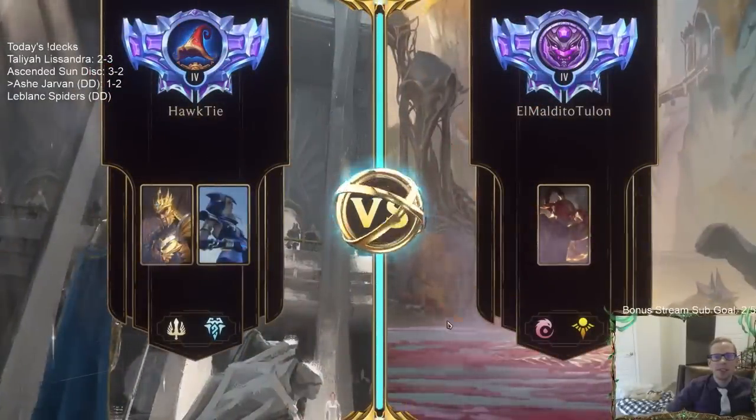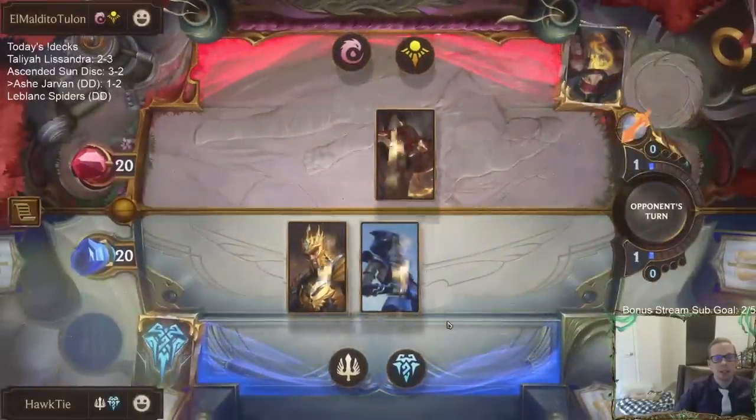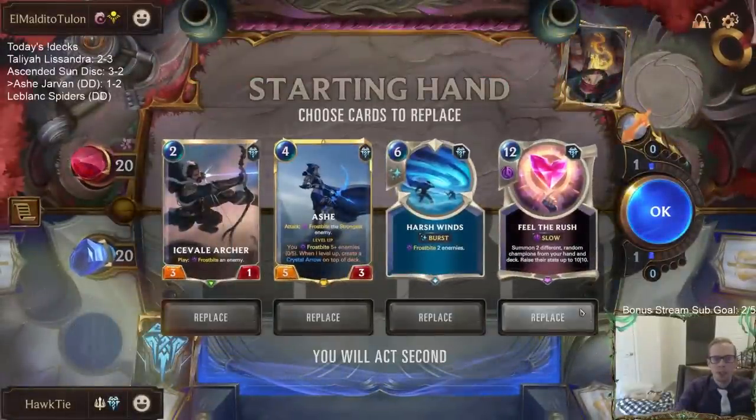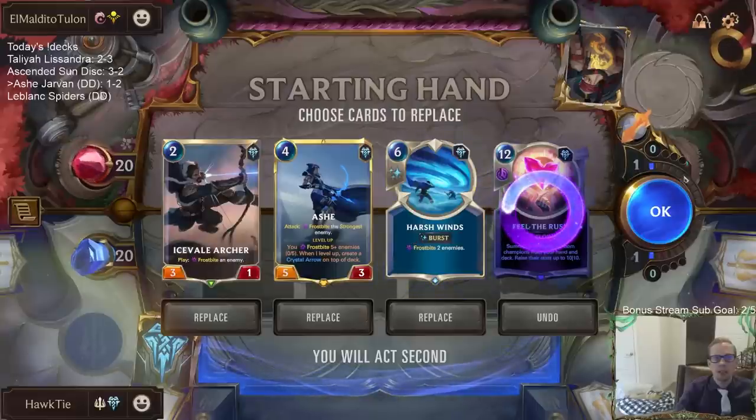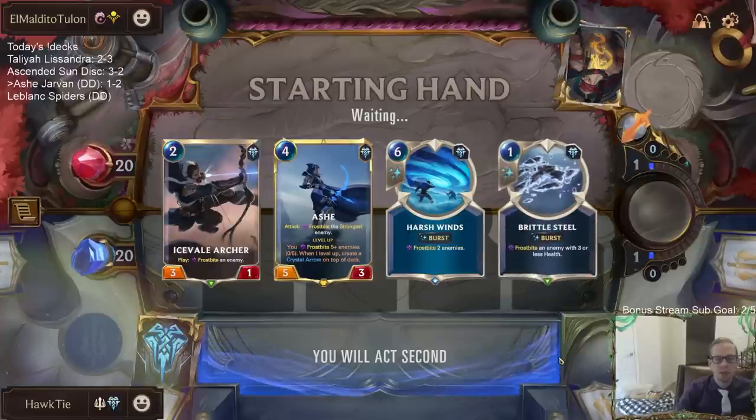Playing against some Lee Sin — I like this matchup. These Fiora decks, these Lee Sin decks where they completely build around their champions — if you play a whole bunch of Frostbite cards, that's pretty good. So I like having a bunch of Frostbite cards against Lee Sin.